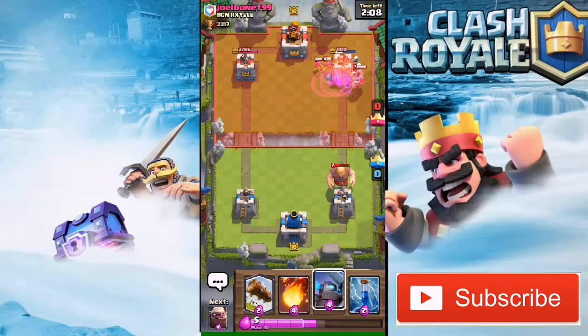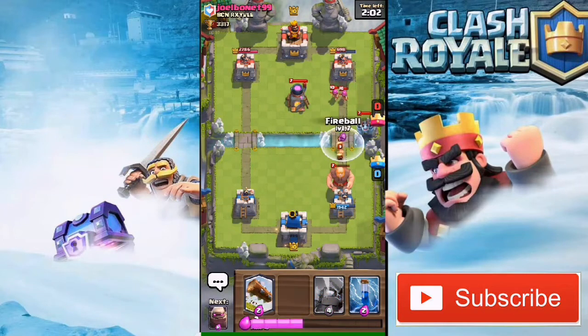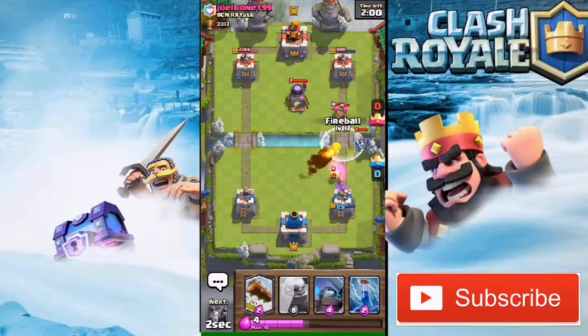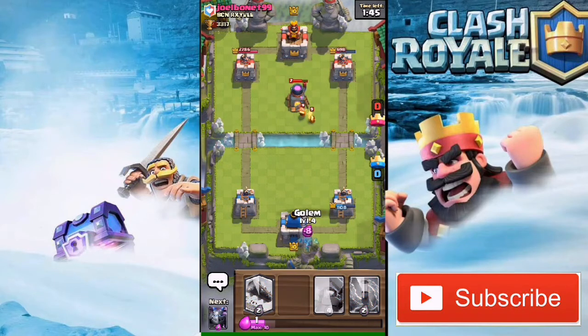I should have dropped a Mini Pekka there but it's too late now. That was such a bad fireball — I also missed the Archers from it, and it cost me a negative elixir trade. Anyway, we are still in elixir advantage so I'm gonna drop a Golem at the back again.